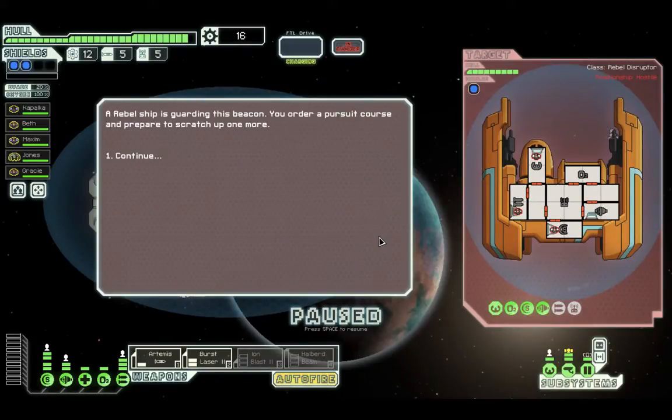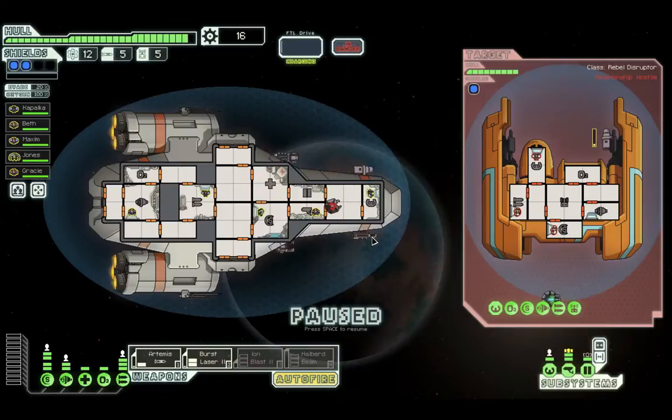A Rebel ship is guarding this beacon. We order a pursuit course and prepare to engage. He's got shields there, there, and there — and a drone. I'm okay with the drone. Let's target the shields and the weapons, and we'll adjust depending on where they move.